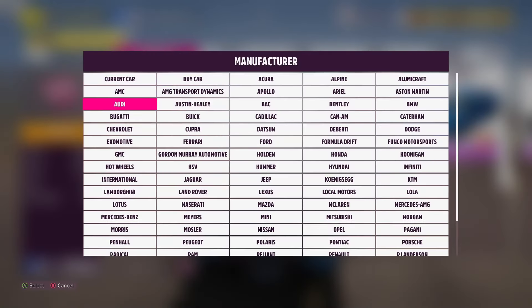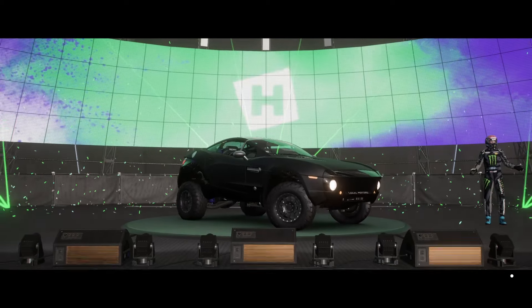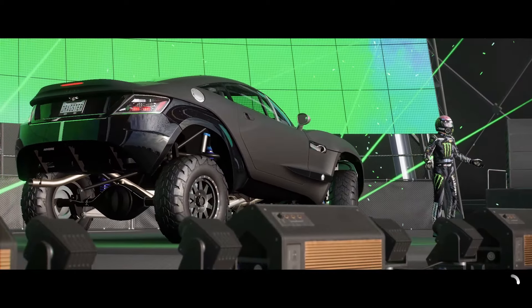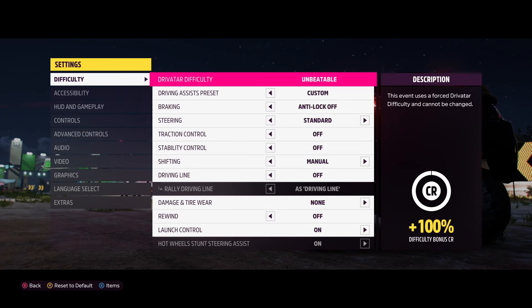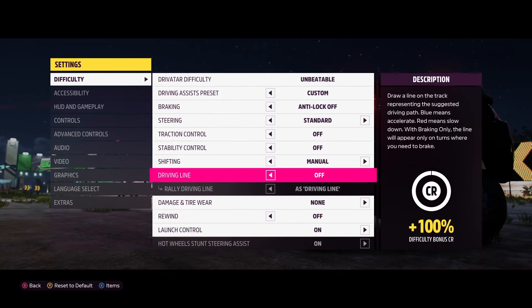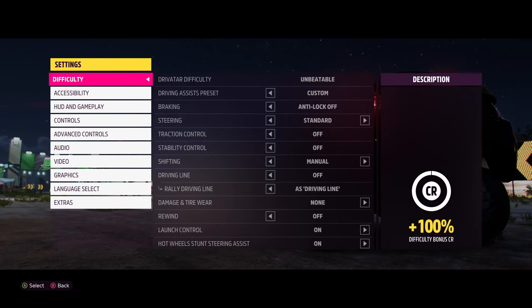From here, I can either choose to use the Bugatti, but I'm going to go ahead and use the Lokomotors Rally Fighter, because I find it actually makes me a little bit more money and XP than the Bugatti does — a few extra hundred thousand credits or so. Once loaded into the race event, make your way into Difficulty and Settings, then select your Difficulty Settings. From here, pretty much just copy down what is on the screen — by doing this, you'll be getting a plus 100% difficulty bonus credits, maxing out the amount of money you'll be making.